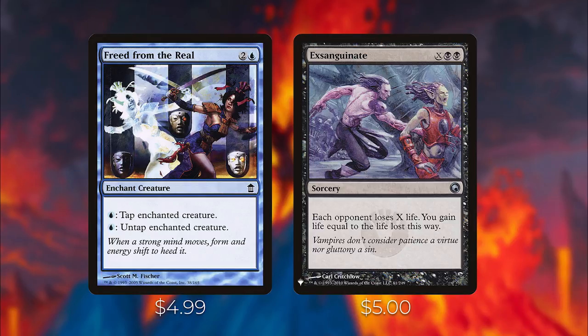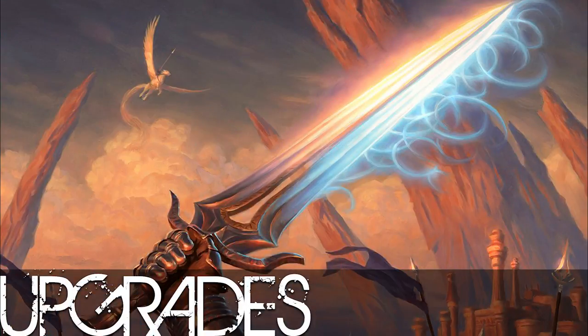There's another Freed from the Real type effect that I'll go over in the upgrades section — if you have it, you should definitely put it into this deck. Unfortunately it's not budget anymore since ever since Zaxara was spoiled, both Freed from the Real and the other card went up in price quite a bit. Now let's go over the last part of this video — a few cards you can add to this deck to make it more powerful by taking out some of the less powerful cards. These are non-budget, so they're more expensive, but if you have them in your collection or have cards in your binder collecting dust, you can trade those in.